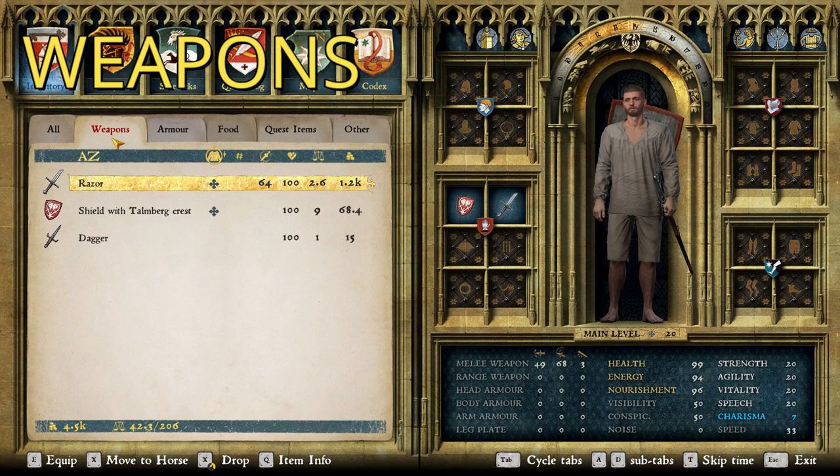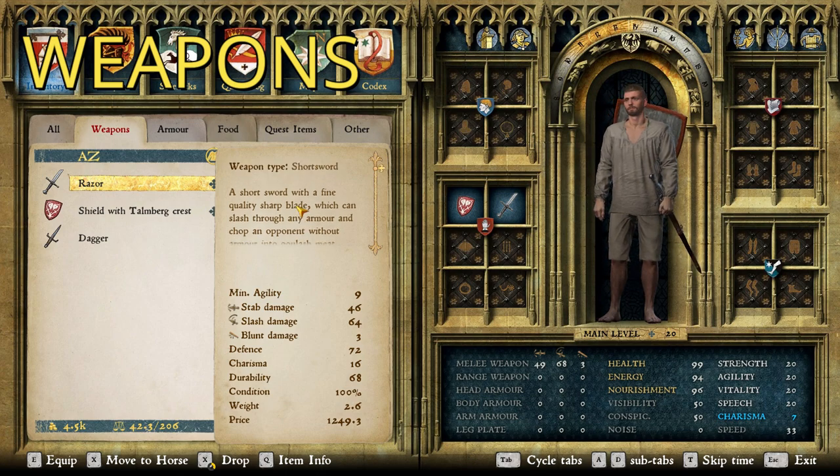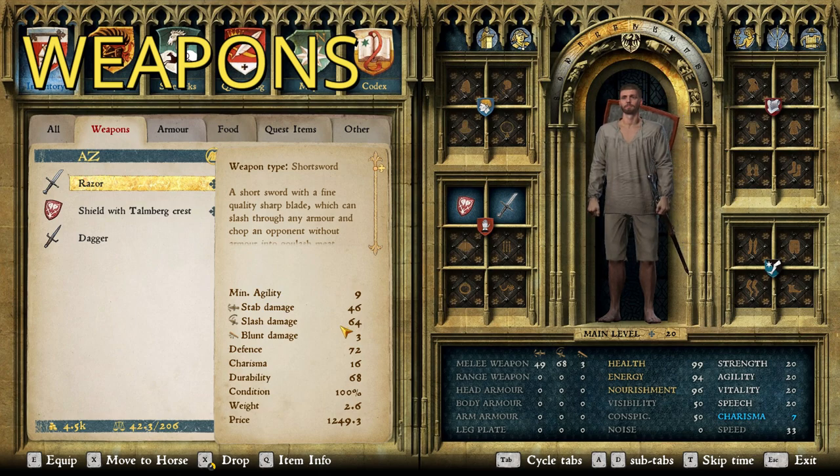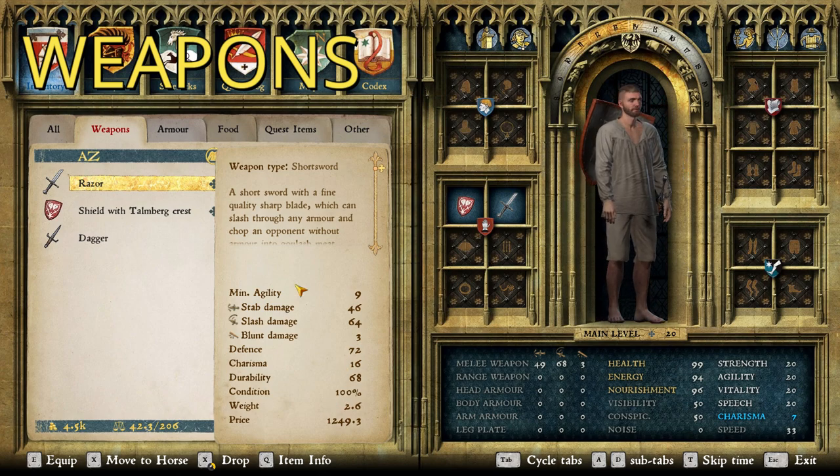For weapons, the specific request was for the Razor Shortsword, which can be purchased at the Rite Swordsmith. It's a good shortsword — one of my go-tos. It's got good slash damage, which is one of the things I really like in a shortsword, because I don't like to sit there and poke with one. Stats are 46, 64, 3 — decent defense, real good charisma boost. Definitely a good shortsword. Good recommendation there.